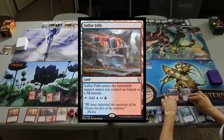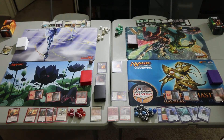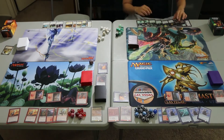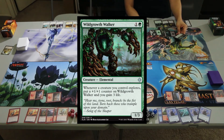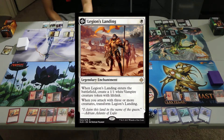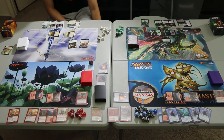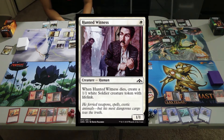Arcane Tempo will play a Mountain and a Sulphur Falls — the Sulphur Falls would normally enter tapped, but we control a mountain so it doesn't. We'll tap both and cast a Lava Coil, targeting one of the Rollicking Throngs — it will be exiled. Deadly Discovery will play a Swamp and Forest, tap both, and play the Wild Growth Walker, a 1/3 Elemental. Whenever a creature you control explores, put a +1/+1 counter on Wild Growth Walker and gain three life. United Assault will play two Plains, tap both to play Legion's Landing — when it enters the battlefield, create a 1/1 white vampire creature token with Lifelink. With the second mana, we will play a Hunted Witness, a 1/1 Human — when Hunted Witness dies, create a 1/1 white soldier creature token with Lifelink.